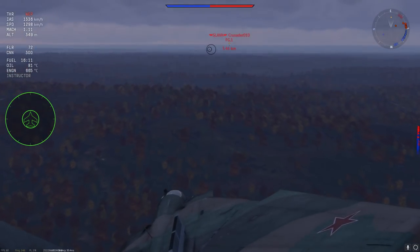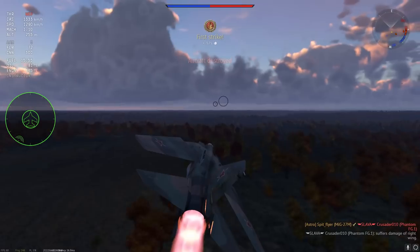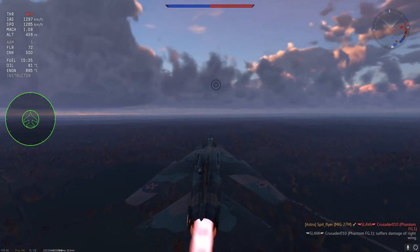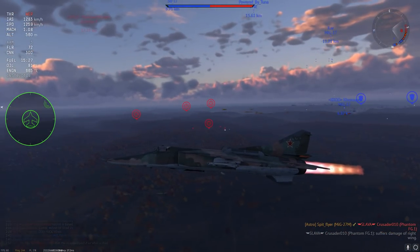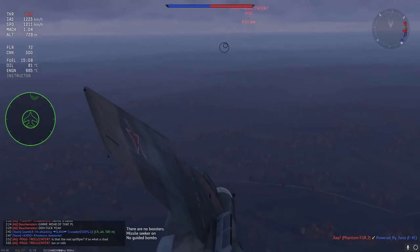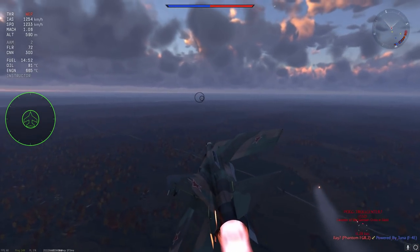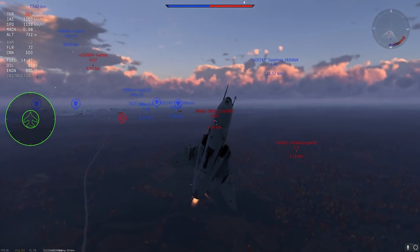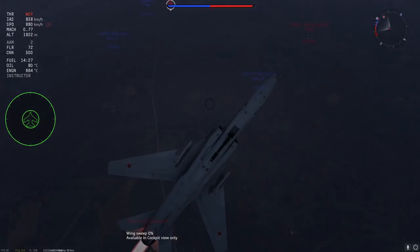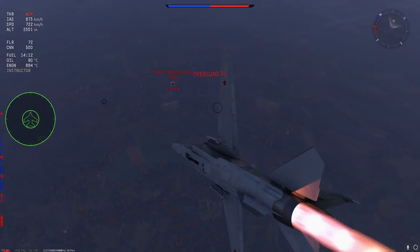We've got fairly good turning capabilities. We'll be using the head-on capability of the missiles here against an unsuspecting FG-1 — they're getting the first strike and no pulse stopper moment for you. First one down. Now notice that R-60 missed, and the J-35 didn't pull a lot of G's to counter it — they just changed direction slightly, and you can do that to negate the effect of the R-60M in a head-on. You have to go for someone who's relatively slow.